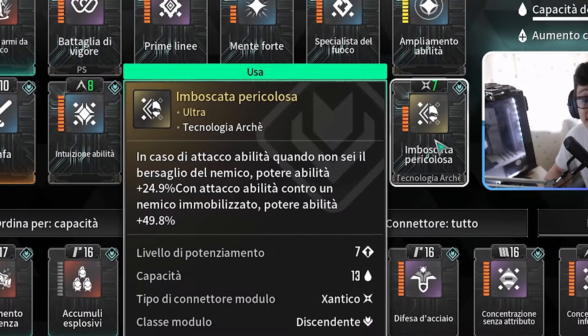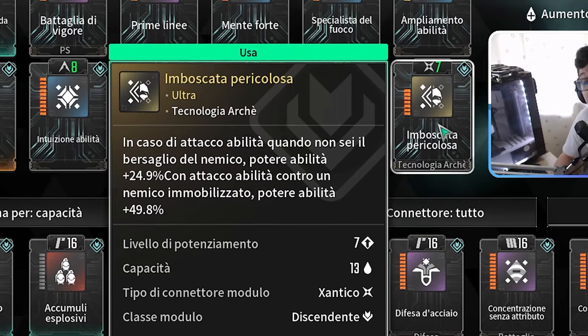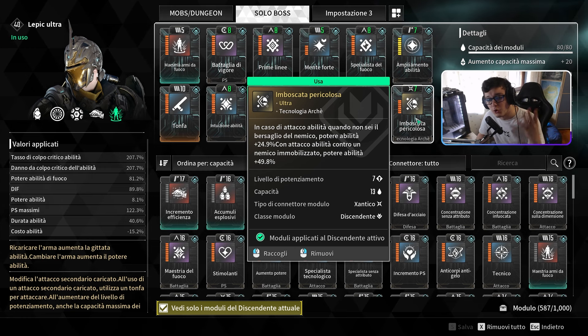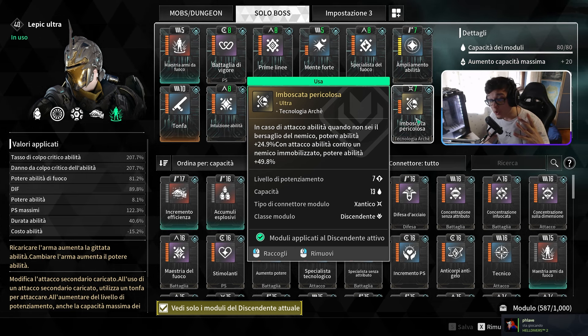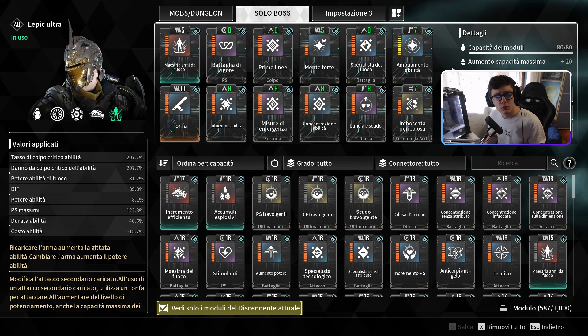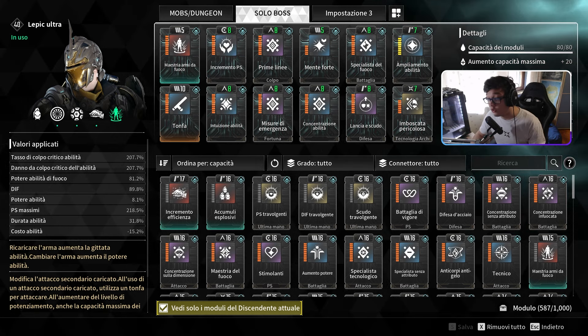Imboscata Pericolosa vi dà un 24% di potere abilità in caso di attacco abilità quando non siete nel mirino di un nemico. Ma quando un nemico è immobilizzato — ovvero, per quanto riguarda i boss e i colossi, quando gli rompete un pezzo e va a terra — vi aumenta il potere abilità del 50%.